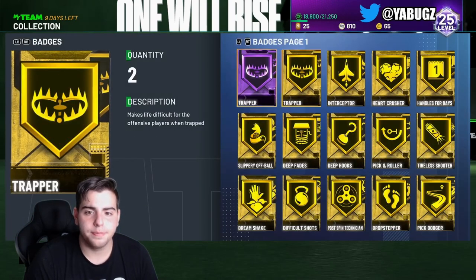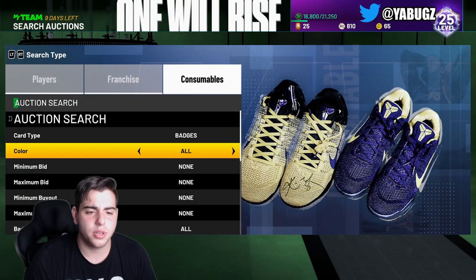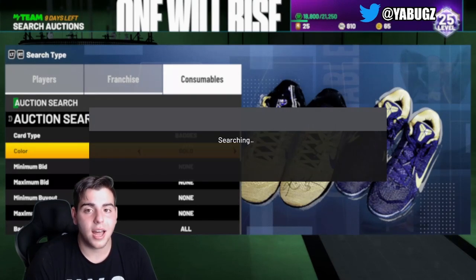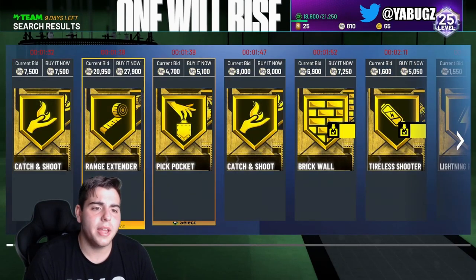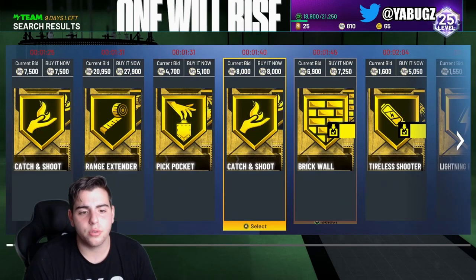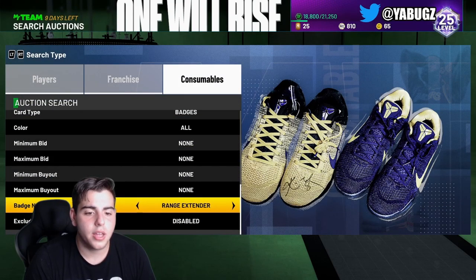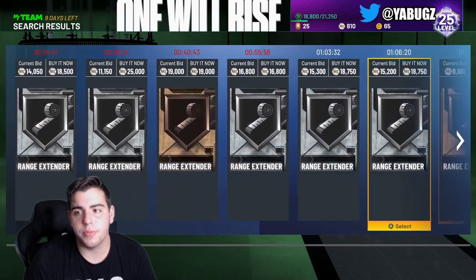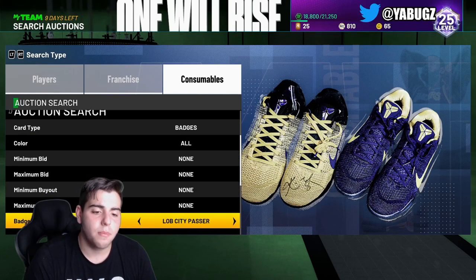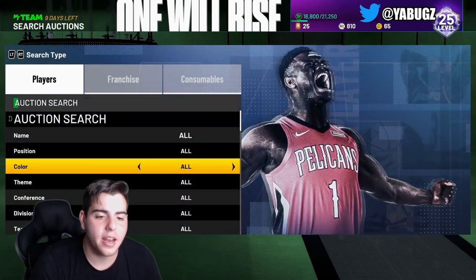Let's check out some badges — I heard a lot of Hall of Fame badges are up in value. Actually, you cannot sell Hall of Fame badges. But a lot of these badges, if you have them sitting in your collection, make sure to sell them. If you have Range Extender, don't use it — just sell it. Bronze Range Extender is up there in value. Also, Clamps — make sure to get rid of Clamps. Pretty much any badge that makes sense is going for a lot of MT, so I'm going to start selling as many badges as I can.